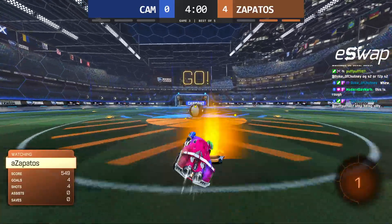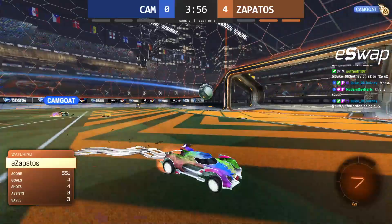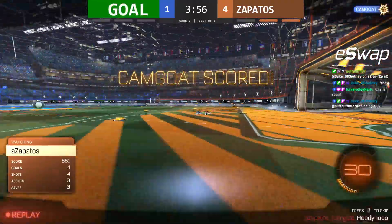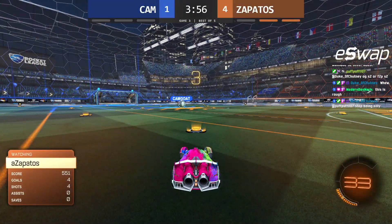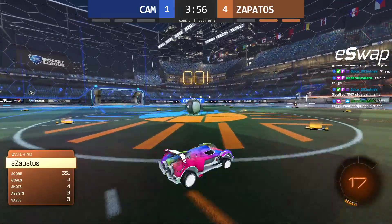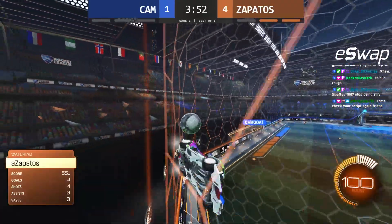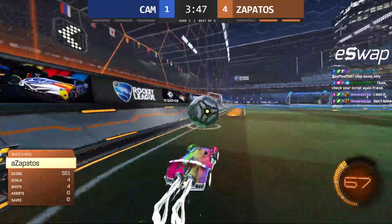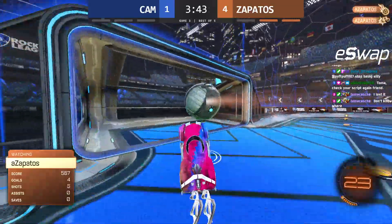It's very much the meta. Obviously you can't use it every time — you've got to mix it up. But players will neutral jump into the ball and then save that second jump, the dodge. They save it so they can have the recovery. Zapatos, with these Zap Dashes, can essentially use his dodge with the kickoff, but then also Zap Dash as his wheels come back to the ground following his dodge on the kickoff.